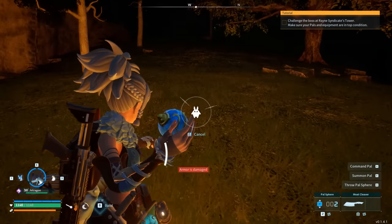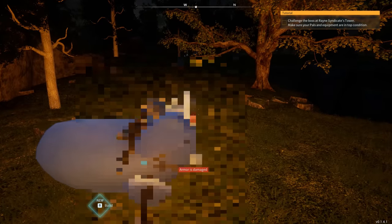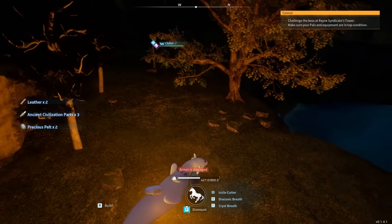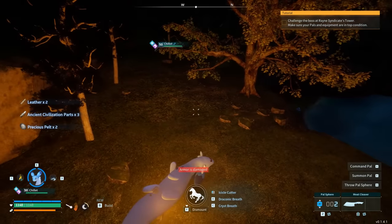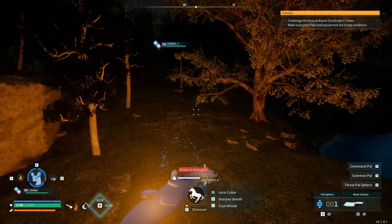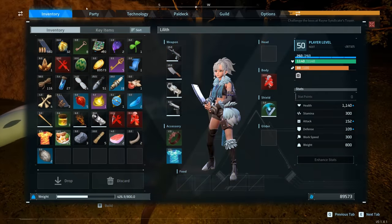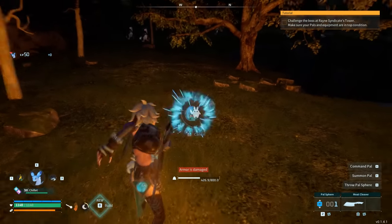To do this glitch, summon your pal and choose the butcher option. When you hear the second butcher strike, hop on top of your mount. You will obtain some material and be able to keep the pal you just butchered. When you hop on top of your pal it's going to look a bit odd, so just hop off and rinse and repeat — drop your pal and pick it back up.